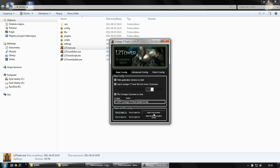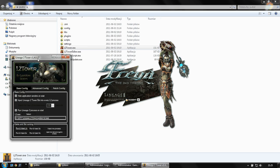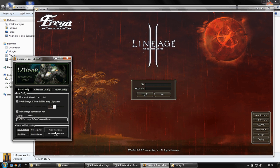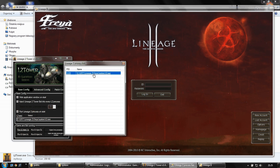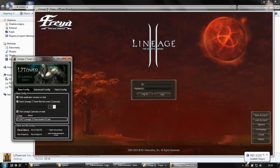The second way: we can first start the Lineage 2 process and then manually inject our bot into this process. We can use this option. If all game processes don't exist on the list, that means the bot is already injected into it, or somehow it cannot find it. This shouldn't take more than 10 seconds. Yes, it is injected.